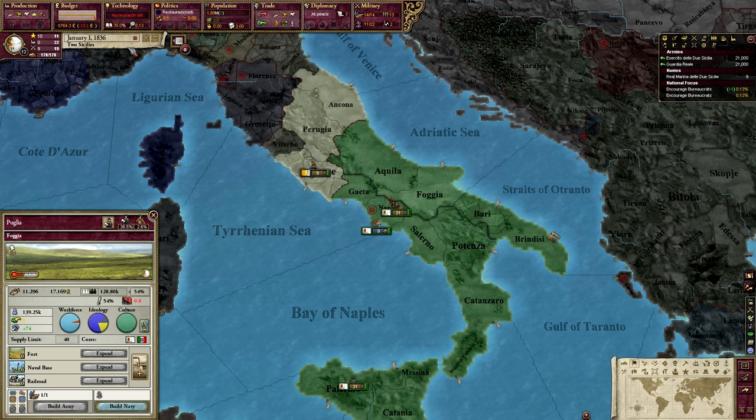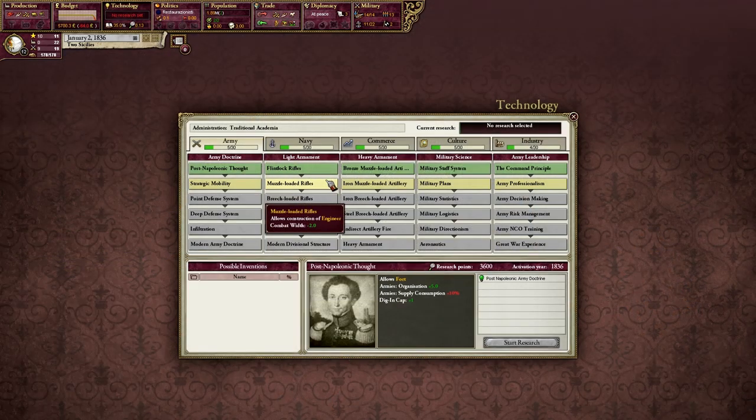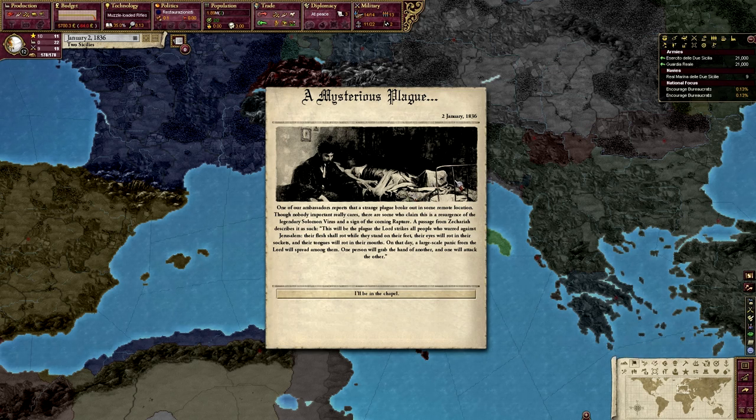Normal start date, January 1st 1836. Nothing's really happening - it's a nice calm day. I'm also going to work on some technologies; I should probably get musket-loaded rifles since that's going to be more important than anything. But unlike normal Victoria 2, there's a special event that appears: 'The Mysterious Plague.' One of our ambassadors reports that a strange plague broke out in some remote location. There are those who claim this is the resurgence of the legendary Solomon virus, a sign of the coming rapture.